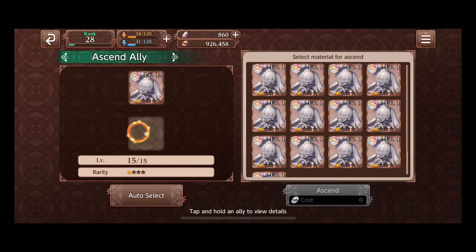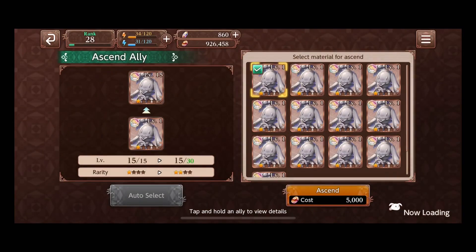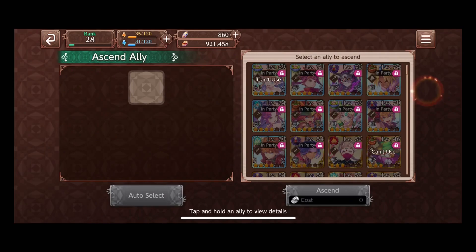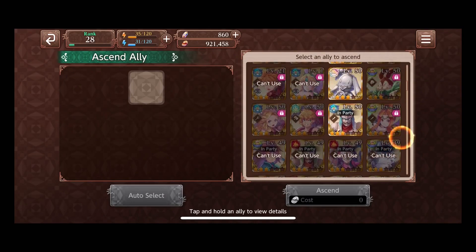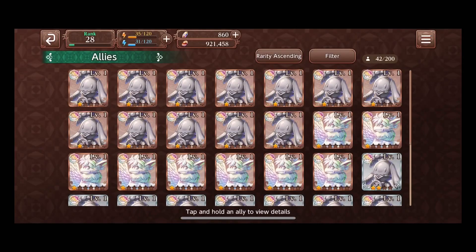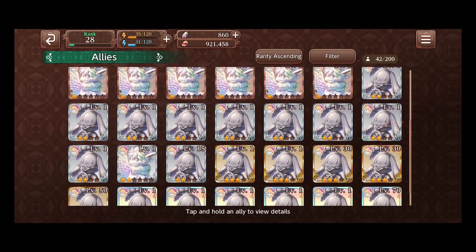We're going to go ahead and use this and ascend. You're basically going to use a duplicate, which is okay. It costs five lucre to ascend. Then you hit close and back out. I've put these in line here so you can see them, and the one we're looking for is the level 15, which is right there.